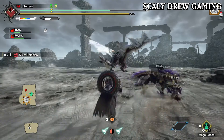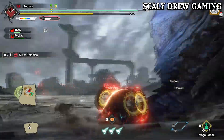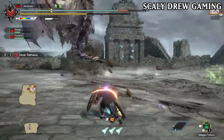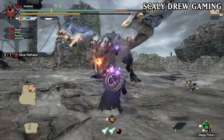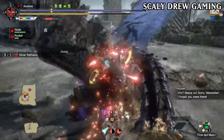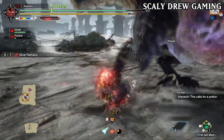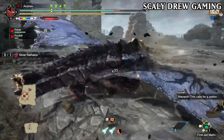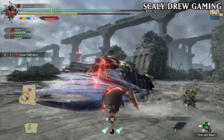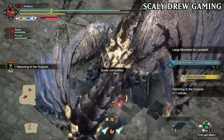Silver Rathalos weapons are really strong. Most of them have a lot of white sharpness and also very good element. So if you're looking for a good fire weapon, Silver Rathalos is a good option. I really like Silver Rathalos in Sunbreak — he is way more aggressive this time around and hands down one of the most fun fights. I also love his colour scheme, since silver is one of my favourite colours. He is a staple rare species in every G-rank expansion, so I was glad he came back in the first update. Now let's move on to number 8.